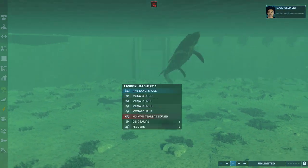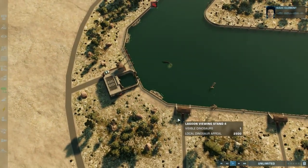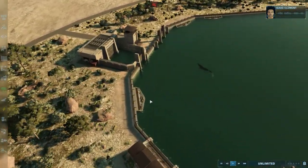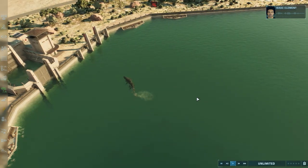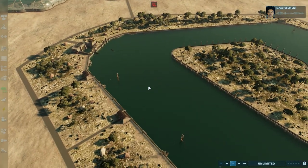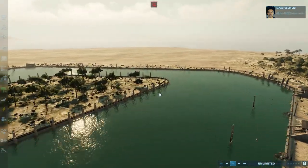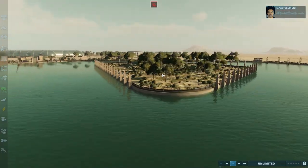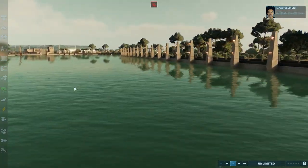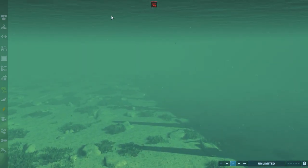So when people come to the park, they want to learn something. Sure, but they also want to be entertained. And this marine reptile, the Mosasaurus, is just that — a showstopper. If the T-Rex is the ruler of the dinosaurs on land, then the Mosasaurus holds that title below the waves. Make sure this animal is a premium attraction. Oh, it's going to be a premium attraction, once I've finished with it.